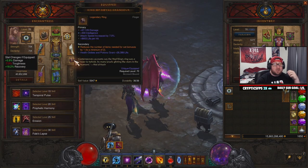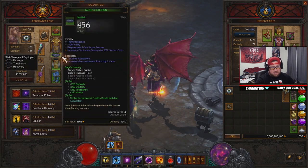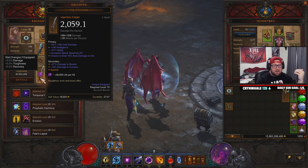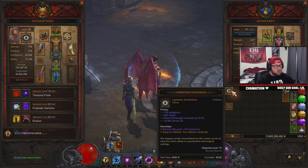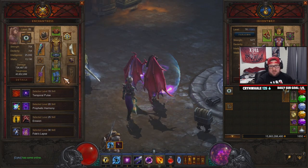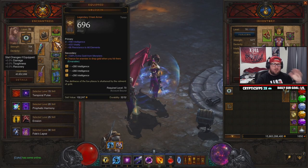Ring of Royal Grandeur on the follower doesn't emanate to you, but it works for the follower — which is why we can run both the Cane set and the Sage set simultaneously. In the weapon slot, there are a few options, but you want this one for increased attack speed and life per hit, which keeps your follower alive. I use the 'access to all skills' token and only switch to the immortal token for GR pushing.